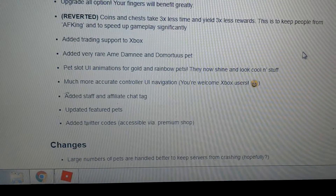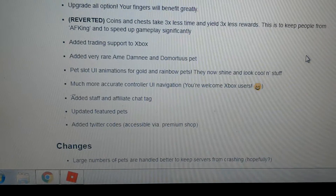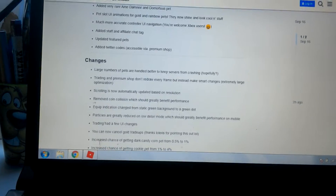Added staff and affiliate chat tag, upgraded featured pets, added Twitter codes — so there's even more Twitter codes, so that is really cool guys.